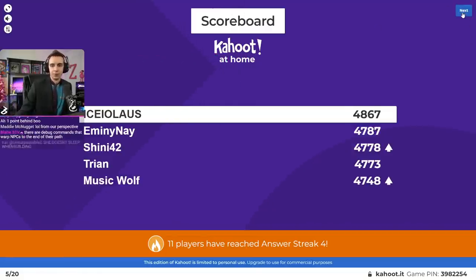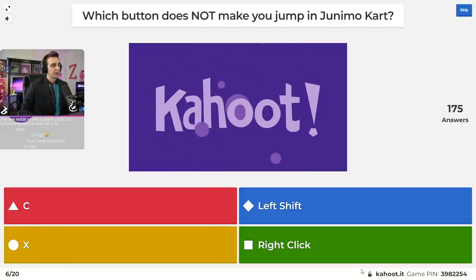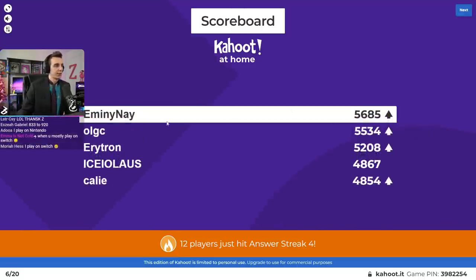That was a really mean question, but I wanted to ask it. Question number six: which button does not make you jump in Junimo Cart — C on the keyboard, X on the keyboard, left shift, or right click? The answer is right click. I realized left shift makes you jump when I was using Blade's Junimo Cart practice mod. C and X both work, but right clicking doesn't. That is so weird.